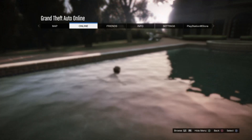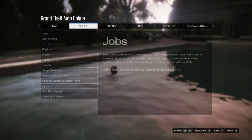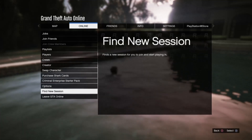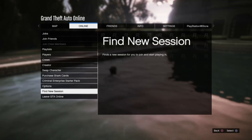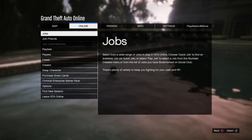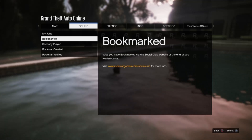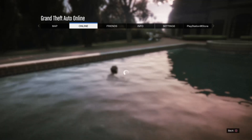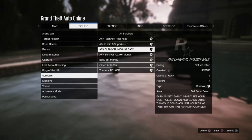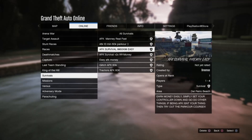Once you hop on, the job should be there once you load in. But if you're already playing GTA, bring up the pause menu, scroll down to 'Find a New Session,' find a new session, and you'll receive the job. Once you're in that new session, go to Jobs, then Play Jobs, then Bookmarks — because on the Rockstar website you bookmarked the job — go to your bookmarks.